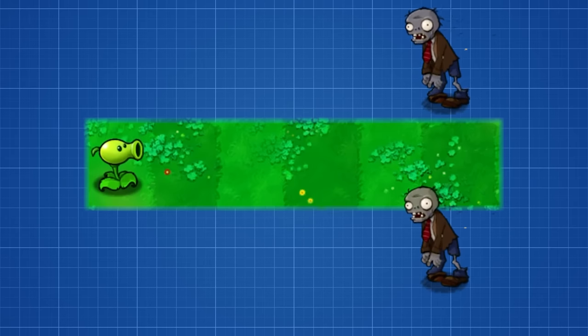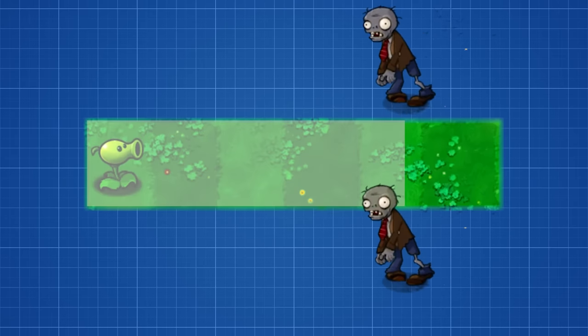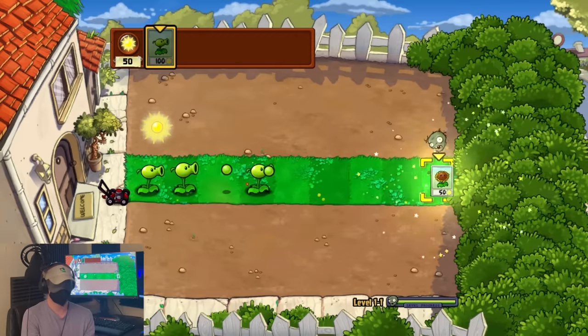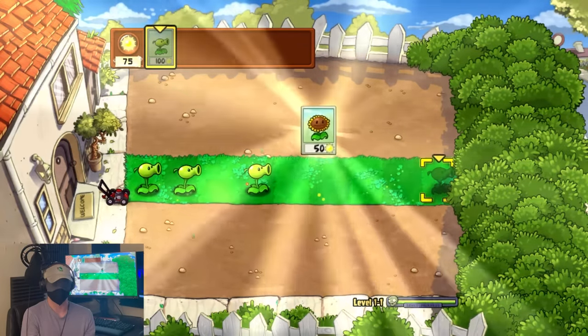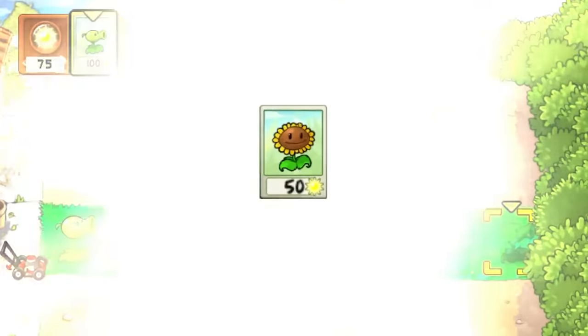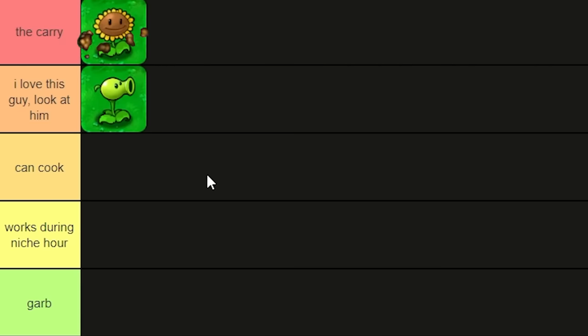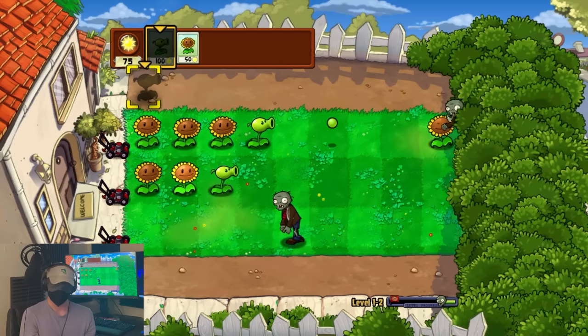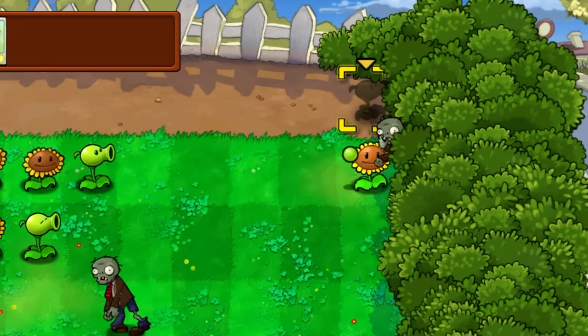However, since we'll never have enough sun in the beginning of a level to cover more than just one lane with a peashooter, this really only solves half of our problem. But that's where the sunflower comes into play. Sunflowers are already the most important plant in the game, but they're even better in the context of this challenge. Although extra sun production is their primary use, we can also use sunflowers as sacrifices to locate zombies.